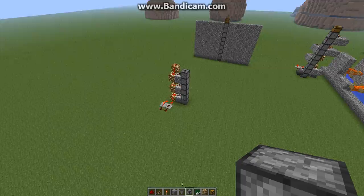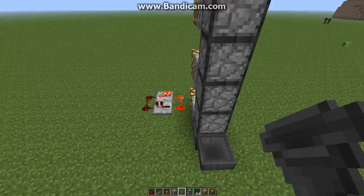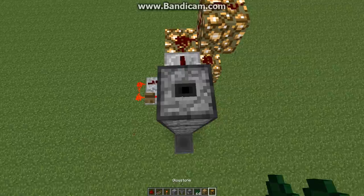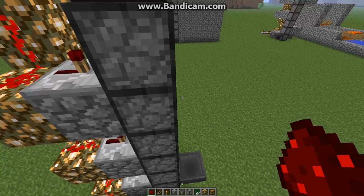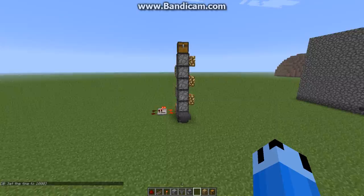Chest. Alright, let's see here. Let's just do that for now, and a dropper there. Alright, so this is pretty much done, so to speak. Let's test it out. Redstone. Alright, let's see if it works. Yep, works like a charm.